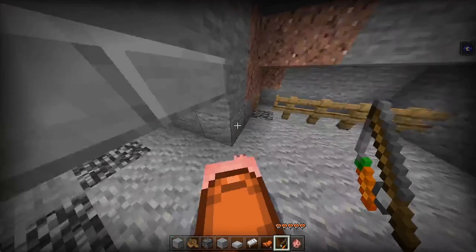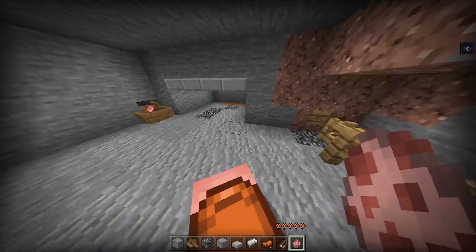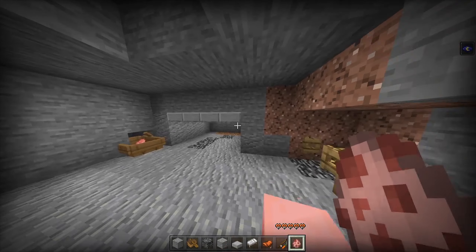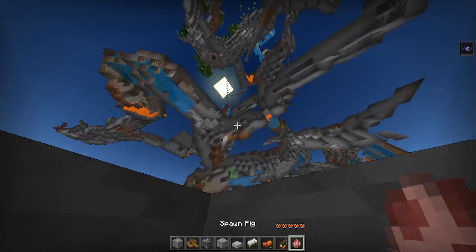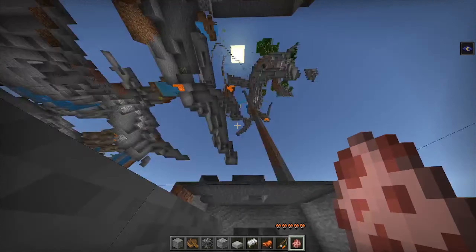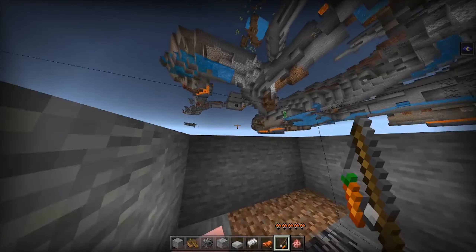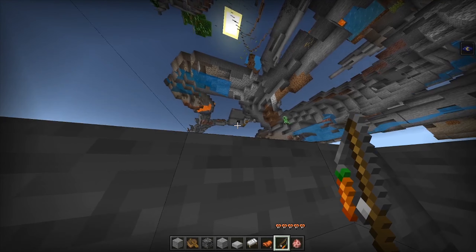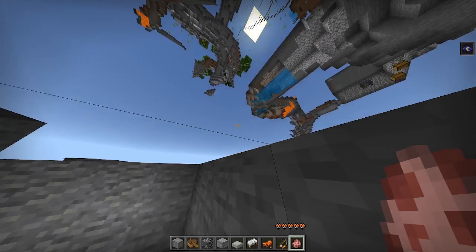Then what you want to do is make a two by two and make sure the two by two has slabs on the top of it. After you do that, take your carrot on a stick, go right into it, and it'll start x-raying. You're already x-raying — this is the best one because you can extend this however you want and see things like mob spawners.